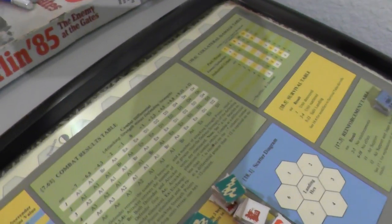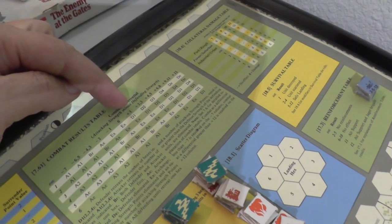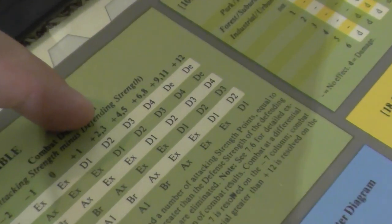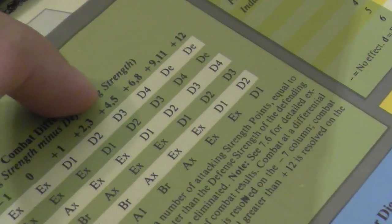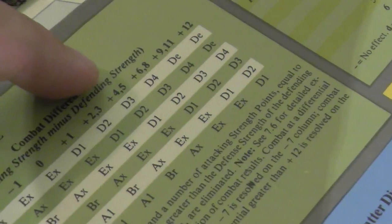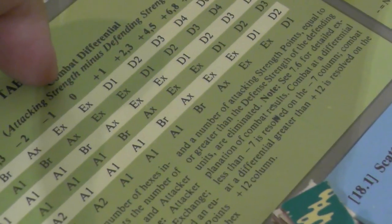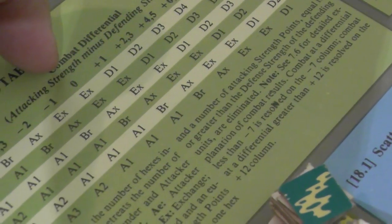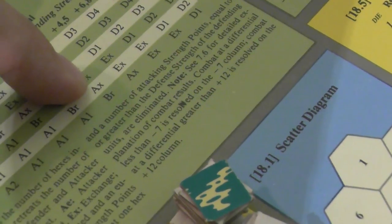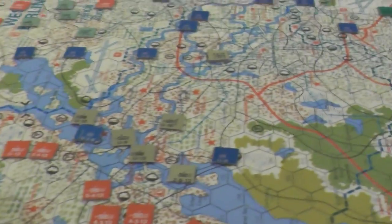You add up the combat factors and look at the Delta, and whatever that difference is you go to that column. So if we had a plus four we'd roll on that table, but we've got to adjust for terrain. For industrial we go one, two, three back to the zero column — and that's a bad column. Both sides retreat, attacker retreats one, exchanges — we even have attacker exchange results in here, which is just brutal.